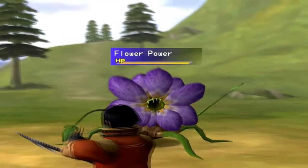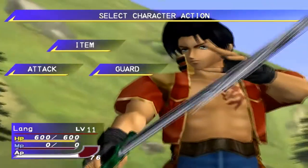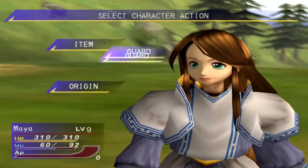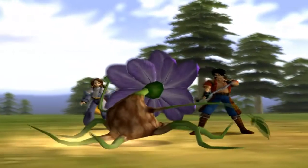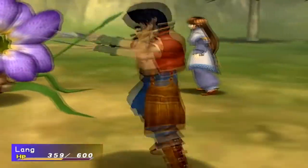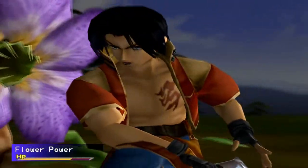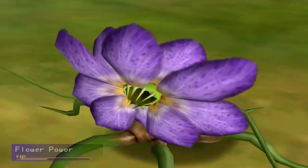There I go! Alright, we got another new enemy here - Flower Power. Obviously a pun, right? We're not playing a Dragon Quest game, are we? Actually, they didn't really start doing those crazy puns, I think, until Dragon Quest 8. That was more a Level 5 thing than anything.